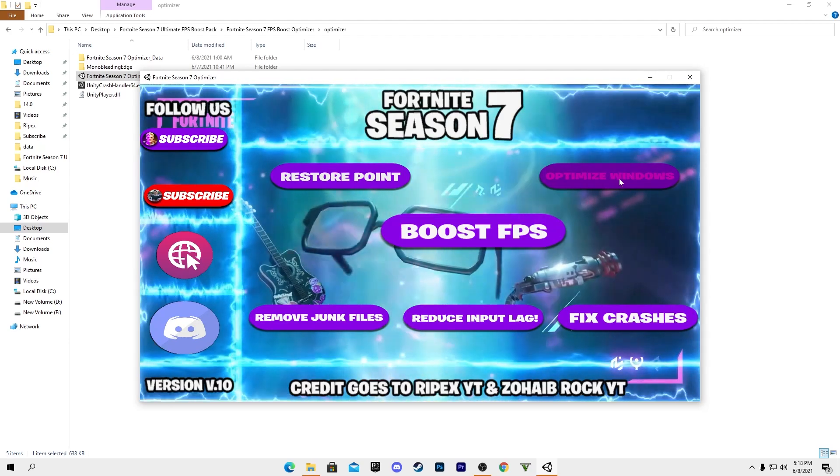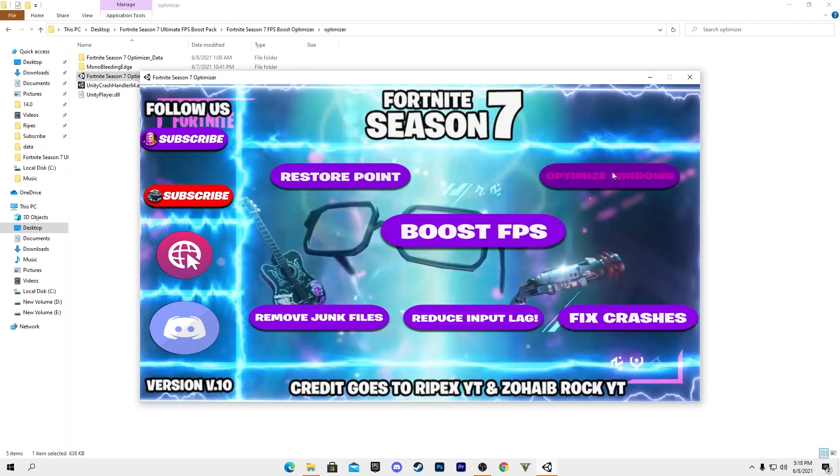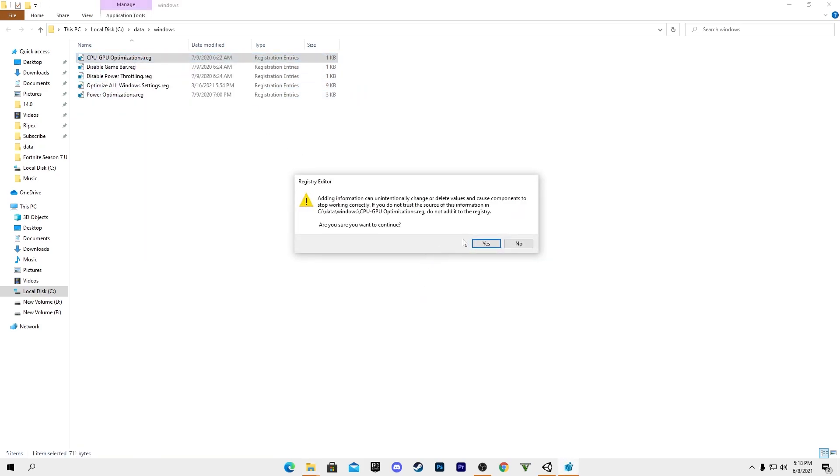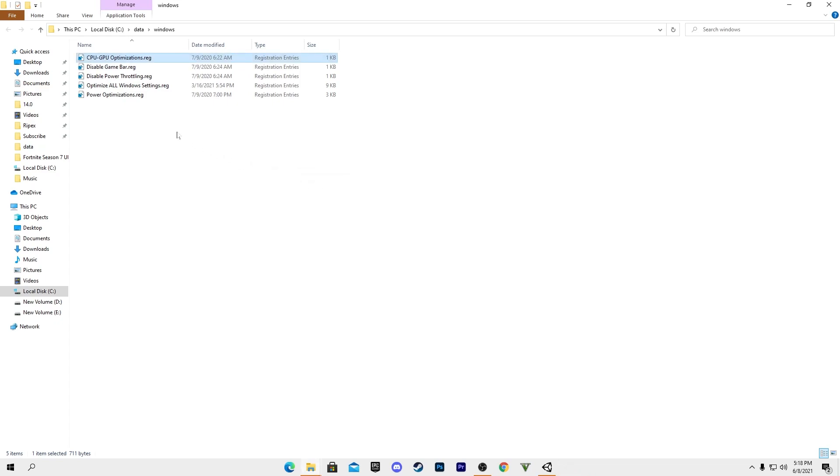After the restore point is created, click the option to optimize your Windows. This will open a few registry files window. Right-click each file and click Merge to install all these registry files on your PC one by one.